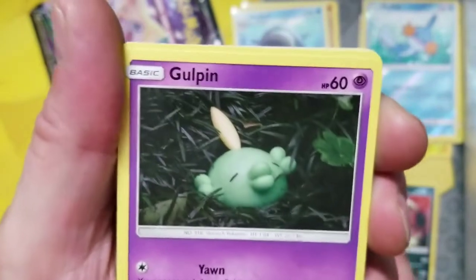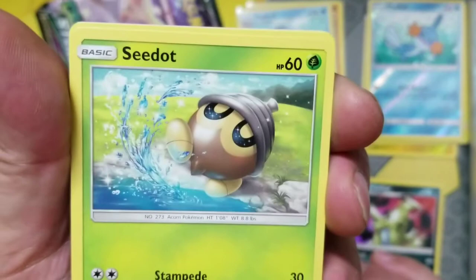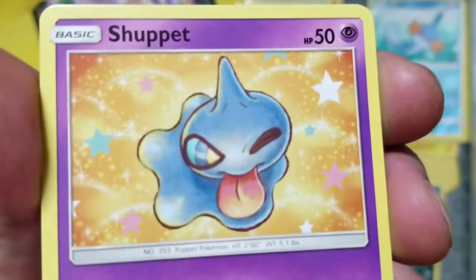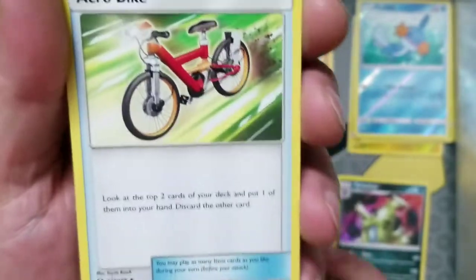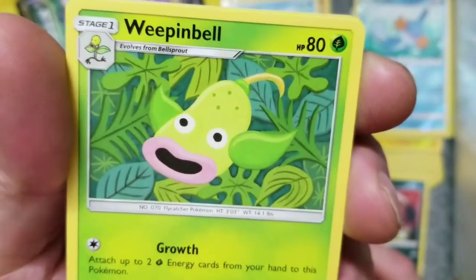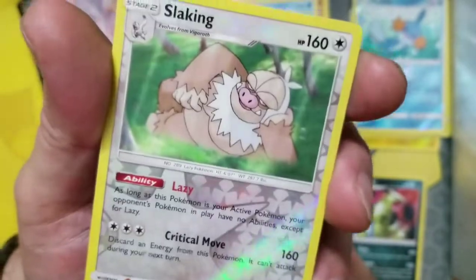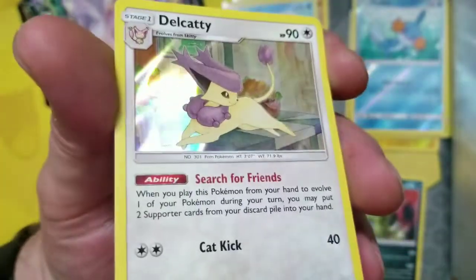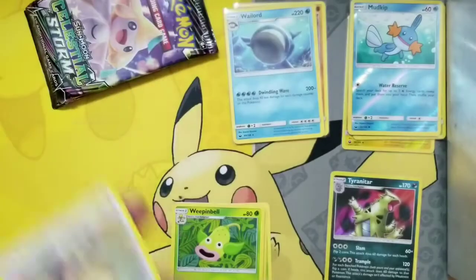We got C-Dot, we got Gulpin — gonna give you a kiss, mwah! We got C-Dot again taking a bath, we got Breloom, we got Shuppet, we got some Poke Salad, we got Acro Bike, we got Super Scoop Up, we got Weepinbell, we got Slaking reverse rare — pretty cool! And the rare is a Delcatty — holo rare! I think I pulled that one already too.